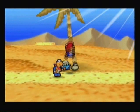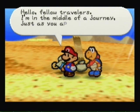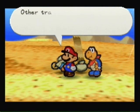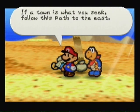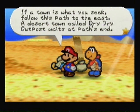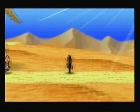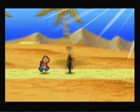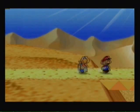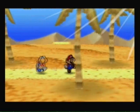So don't take any chances. A Nomadi Mice NPC greets us as fellow travelers, directing us to follow the path east to a desert town called Dry Dry Outpost. Those creatures are called Nomadi Mice, by the way. It's one of the few new species in this game that doesn't have a party member, but it does in Paper Mario 2. Maybe we'll get into that another time.